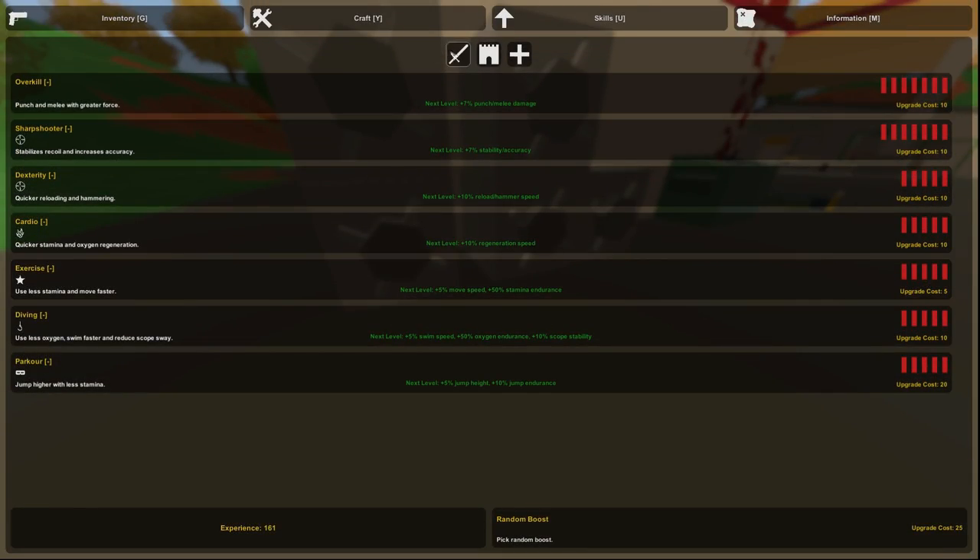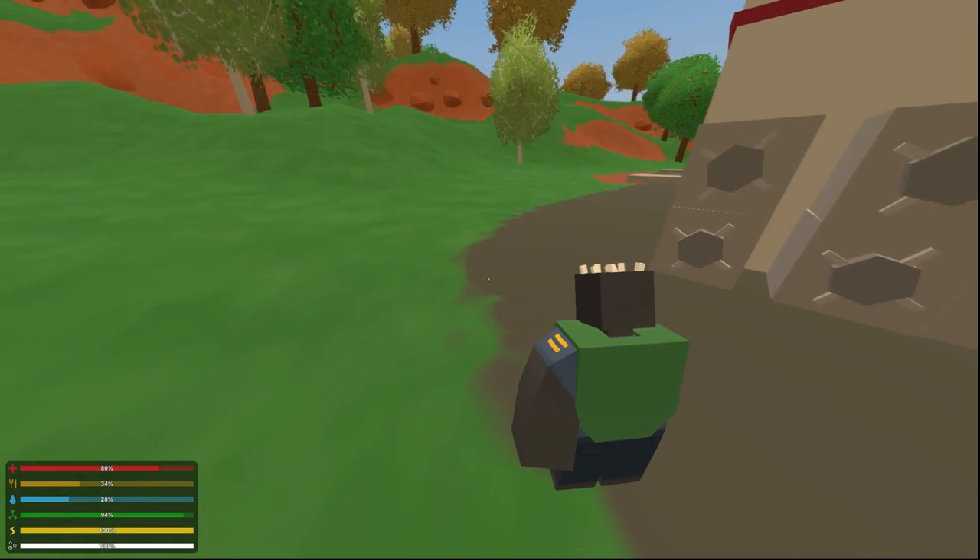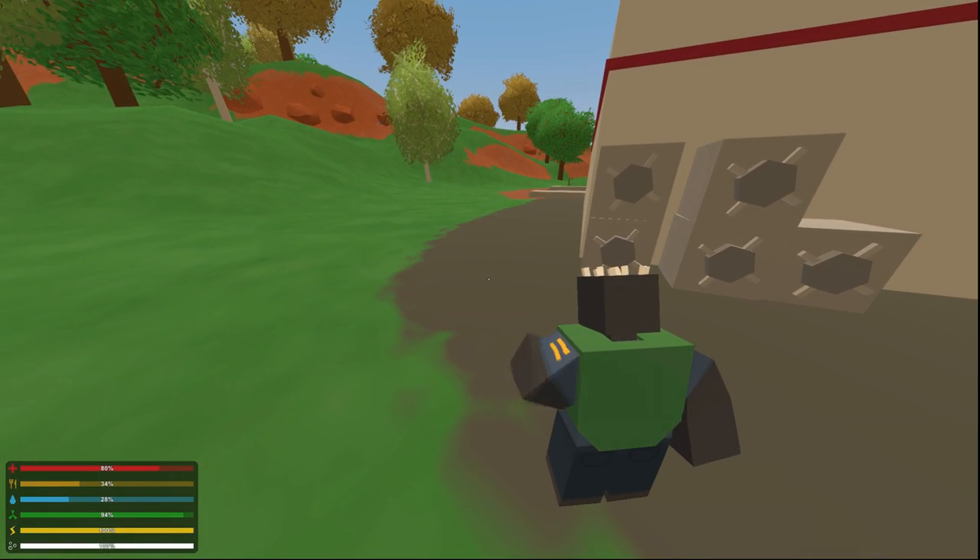Before we talk about any of these melee weapons, I want to talk about experience. Firstly, overkill — if you increase overkill it's going to increase your damage dealt to characters. If you increase exercise, this will decrease the stamina used when doing your power attack. If you left click it does the normal attack; if you right click it will do the power attack.